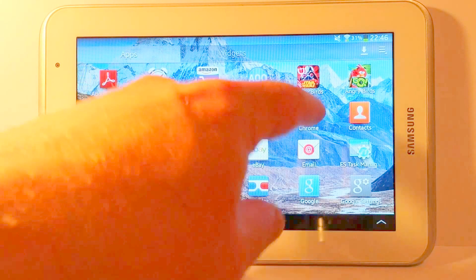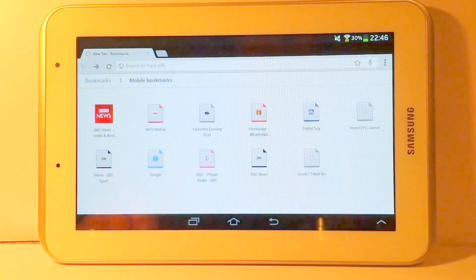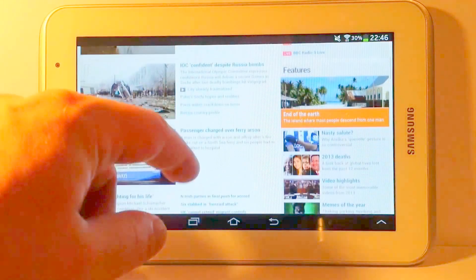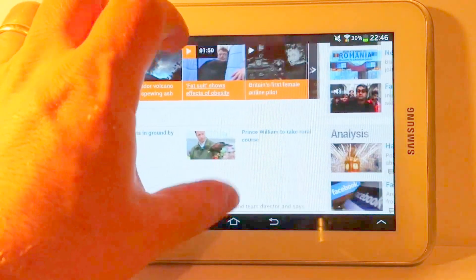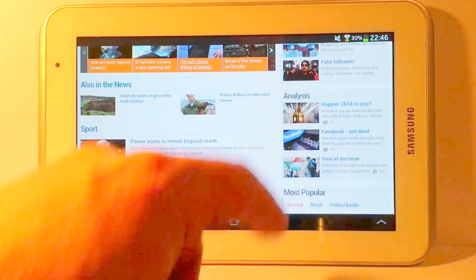We'll have a look at web browsing now. I've installed the Chrome browser, which is much better than the built-in browser that was provided on the device. I'll just go onto the BBC News website and see how responsive the device is. It took a while to load, but that could be down to my internet connection. Browsing is fairly smooth — I can zoom in, look around, and zoom out — and it seems good enough to me.